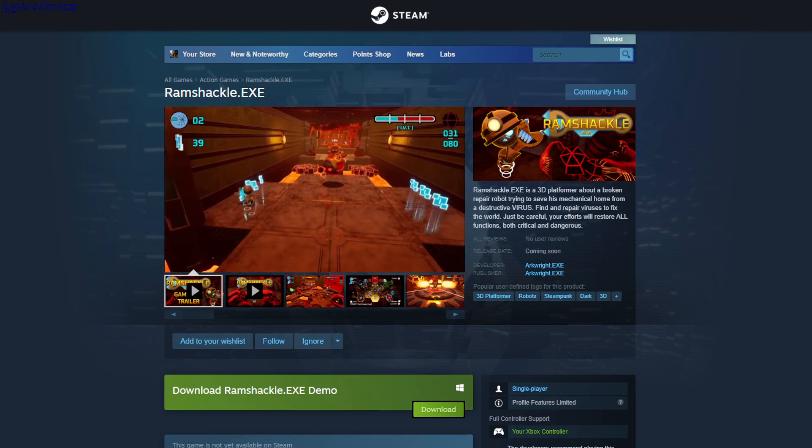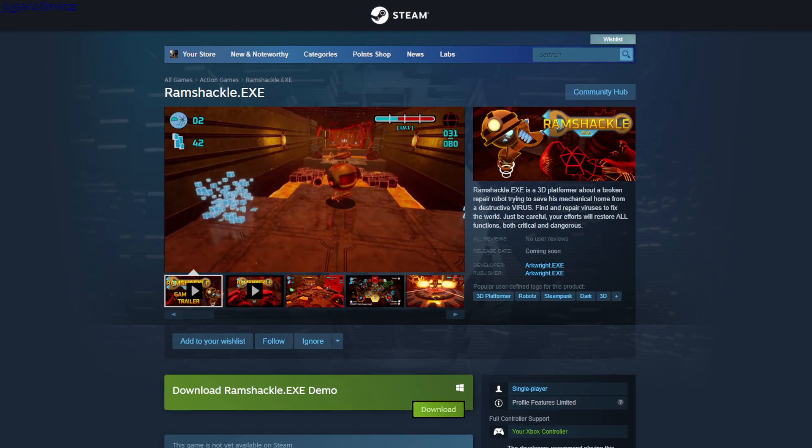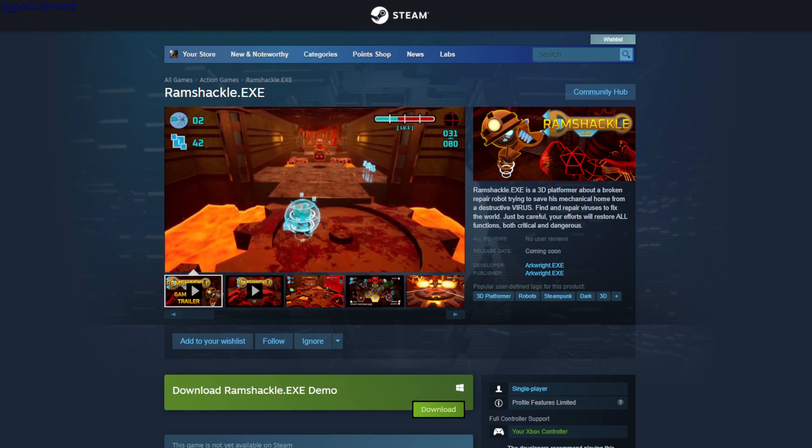Those are all the free-to-play games and demos for today. Links to the store pages for all of these games are in the description, and there are also gameplays without commentary. See you!